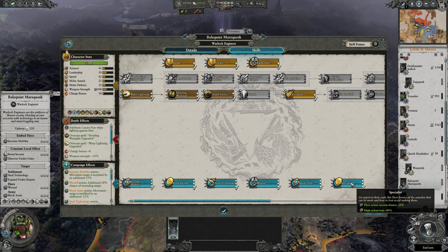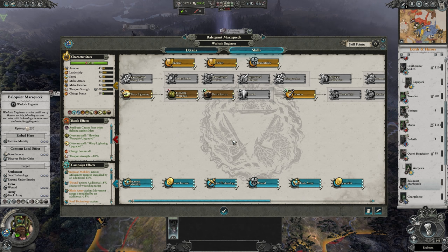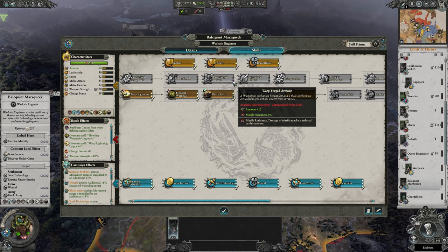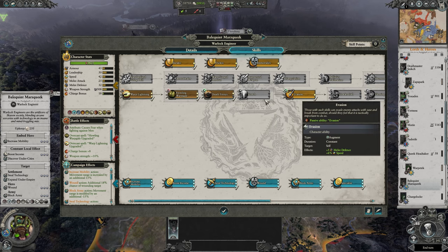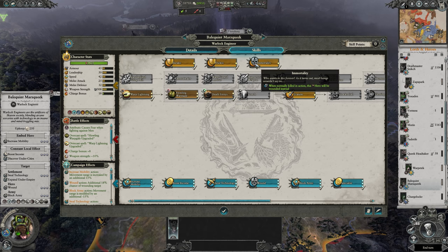When levelling Warlock Engineers you can go down two routes. If you're keeping them on the campaign map to establish under cities, then all you can really do is Specialist and Immortality. If you're using them in battle, then the Standardised Firing Drill line is pretty great for giving bonuses to the whole army. Getting their spells is never a bad idea, and increasing mobility will always come in useful. Sneaky and Trixie are of course always good, and Immortality can never be forgotten.